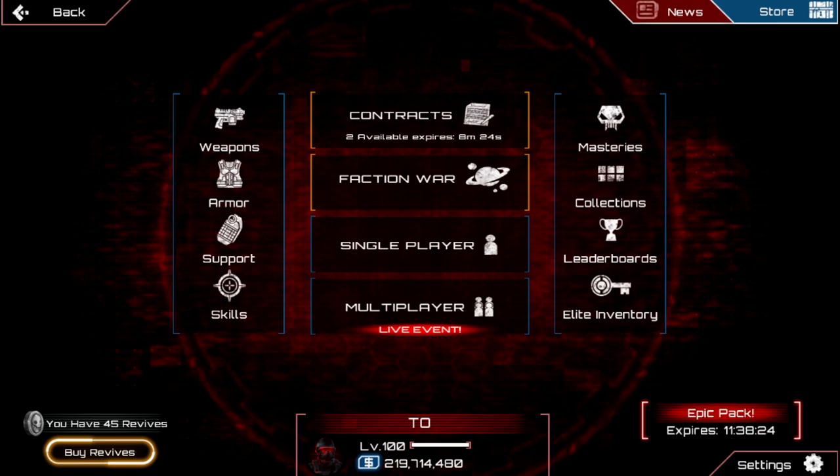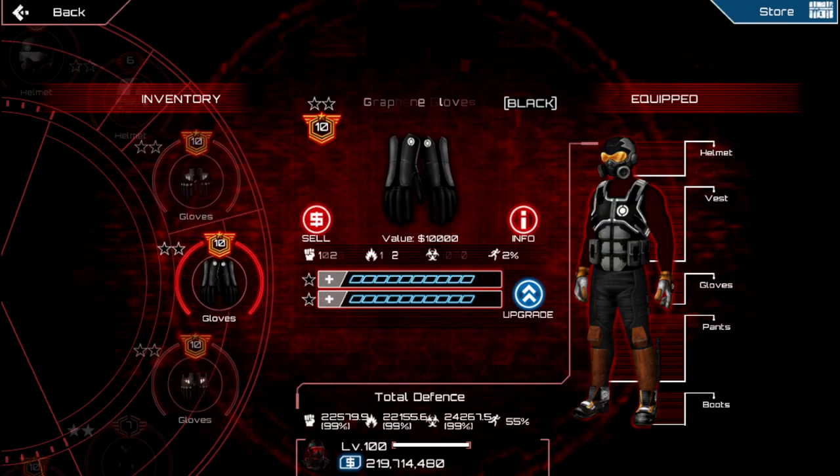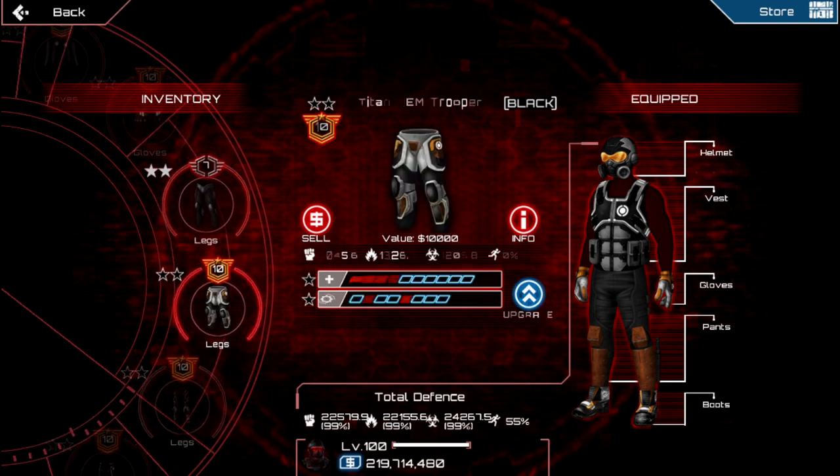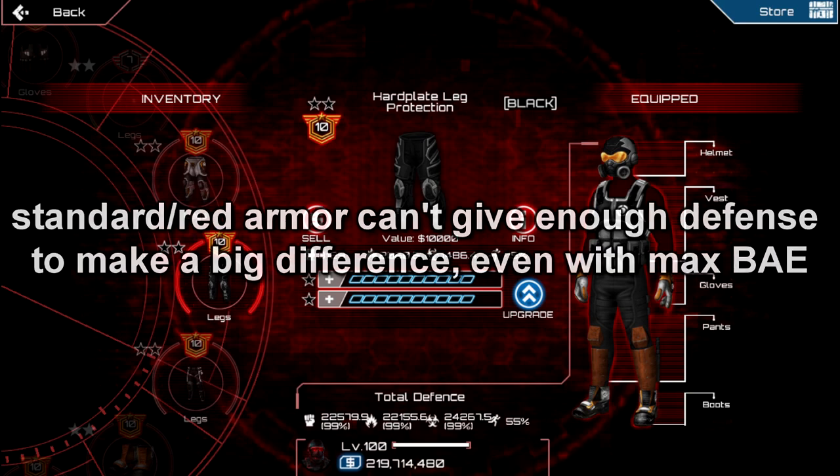We go to armor — this is a max setup. If we look at some armor pieces, for example hard plate, you can see that it gives minus 50 speed. So basically if you're low level, you should never look at defense. Defense doesn't matter at all — ignore all defense from standard and red gear because it really doesn't matter.